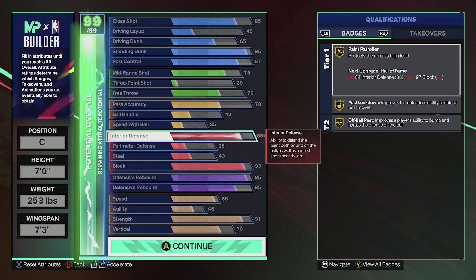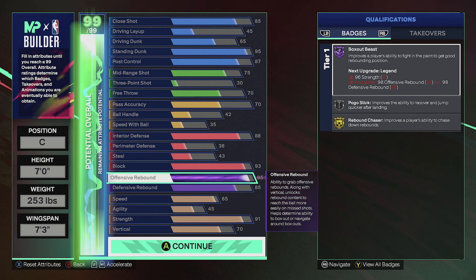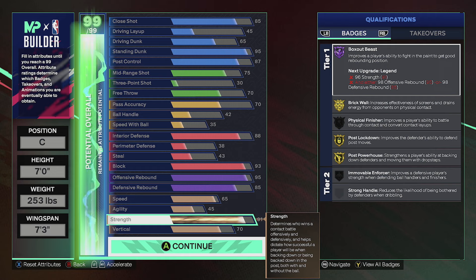For defense, 88 interior defense gives us paint patrol on gold, post lockdown on gold, and off-ball pest on gold. For block, 93 block gets us pogo stick on silver — I played with this build and haven't lost a single game on the proving grounds. We also get paint patrol on gold, pogo on bronze, and high flying denier on bronze. For rebounding, box out beast on Hall of Fame — we're really snagging out there. Rebound chaser on gold. And 91 strength gets us brick wall on gold.